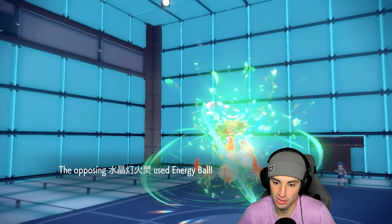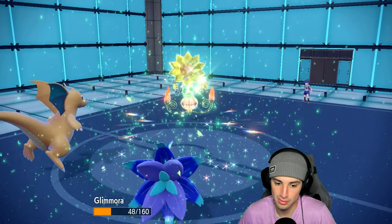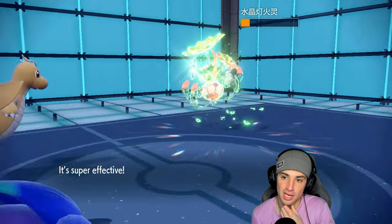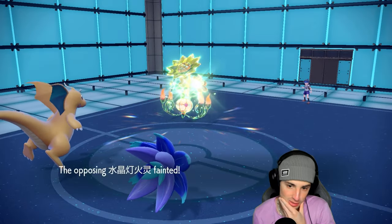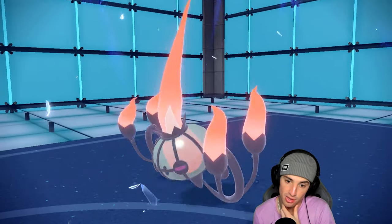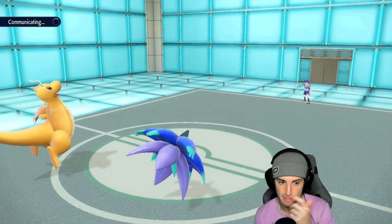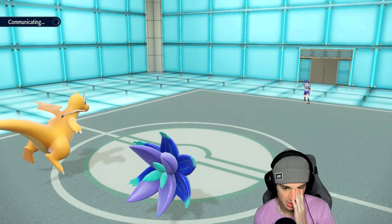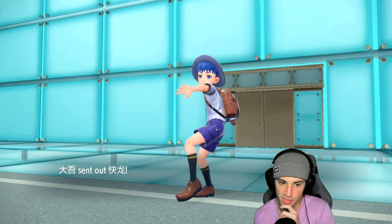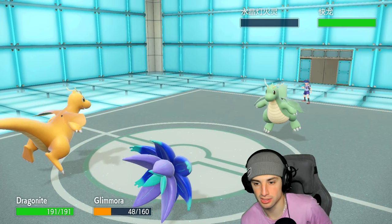Energy Ball launches — I should have Terastalized Glamoura, what am I doing? Can she soak this? Yes, she soaks it. Glamoura uses her move and that does KO Chandelure — that's huge! Now they're sitting here with Scizor and whoever their final Pokemon is. I couldn't tell you who it is. I still haven't Terastalized, which is good — I could Terastalize just for an Extreme Speed damage boost.